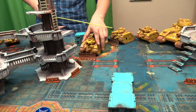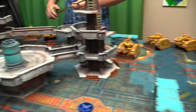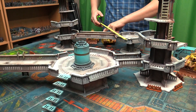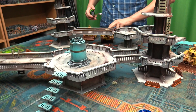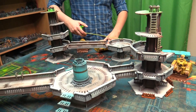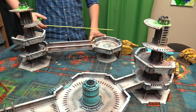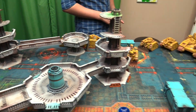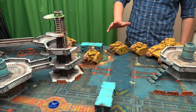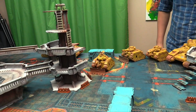Turn 1 — Astra Militarum movement. The tank commander drives up one flank. The stationary Russes keep their heavy bolters hitting on fours. Another squadron drives around away from the Thunder Wolves. Then it's shooting phase — everything rerolls ones.